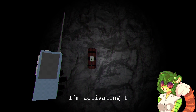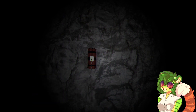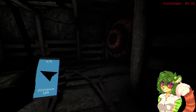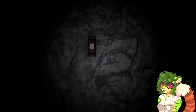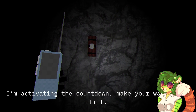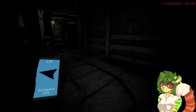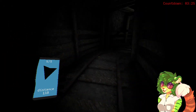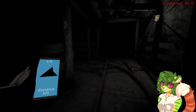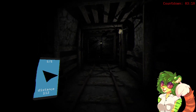In-game voice: 'You've done it — all the charges are set. I'm activating the countdown. Make your way to the lift.' I thought it was going to say 'stay calm and think about the money.' Wait, why can't you activate it when I'm out of here? Why wouldn't you wait until the person is out? It's not like they're on a timed detonator — unless you know that there's something down here that shouldn't be.